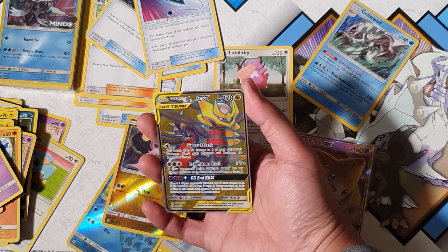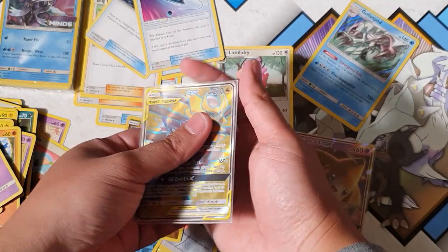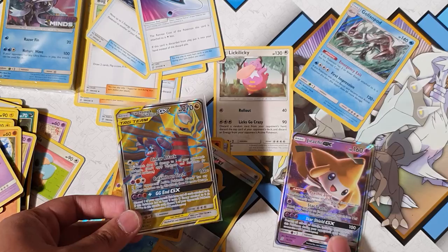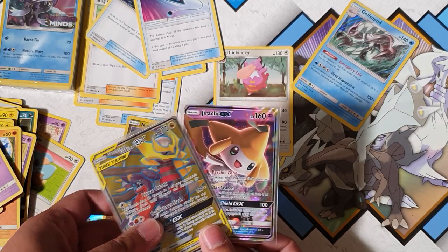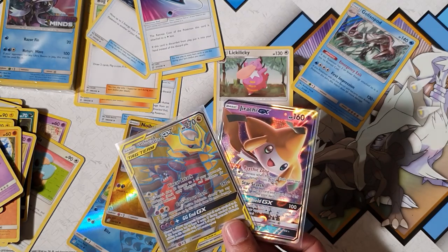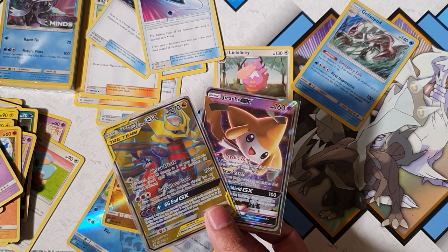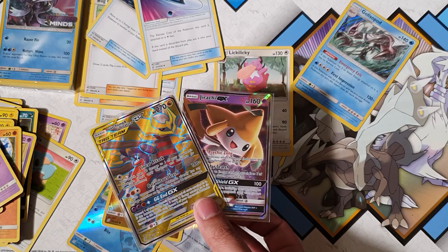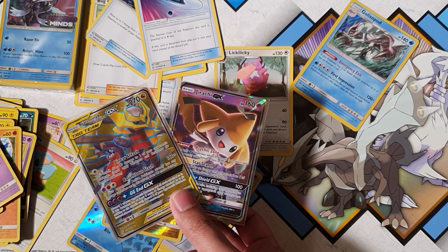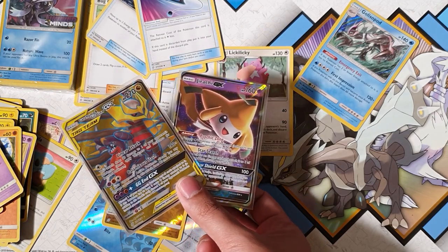The box was disappointing but this pretty much makes up for it. Oh my goodness, look at that! So let's summarize our pulls: our main pulls are the Jirachi GX and the Garchomp and Giratina GX full art — that looks bloody amazing! Thank you guys for tuning in. Like, subscribe, comment down in the comment section anything and everything about Pokemon. I'll catch you guys on the flip side, peace!